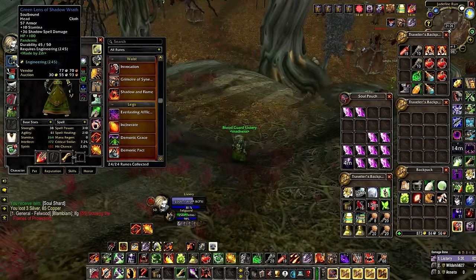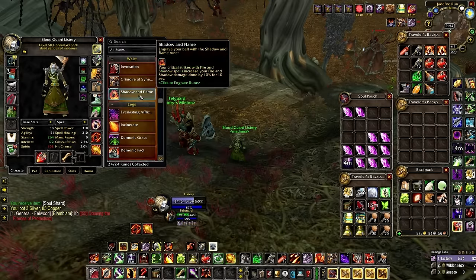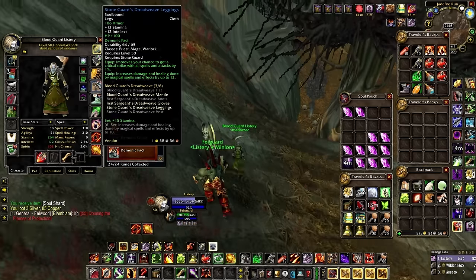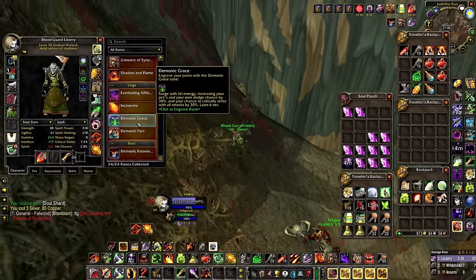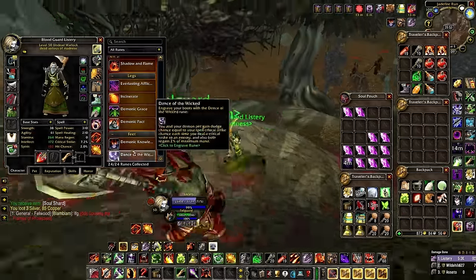For the other rune slots: Pandemic on the head, Master Channeler on the chest, Haunt, and Grimoire of Synergy which procs a lot when you send the Felguard in to attack. I went for Demonic Pact on legs — it gives 30 extra spell power and since my pet is attacking and critting often I'm getting decent procs. You can still run Demonic Grace but I prefer Demonic Pact; it's a matter of preference. On boots I'm running Demonic Knowledge.